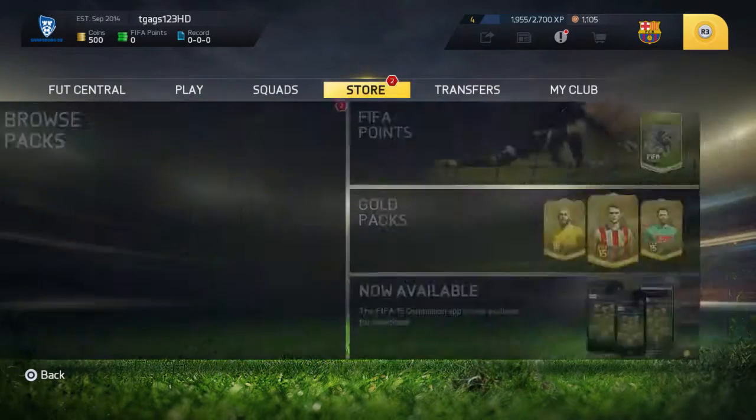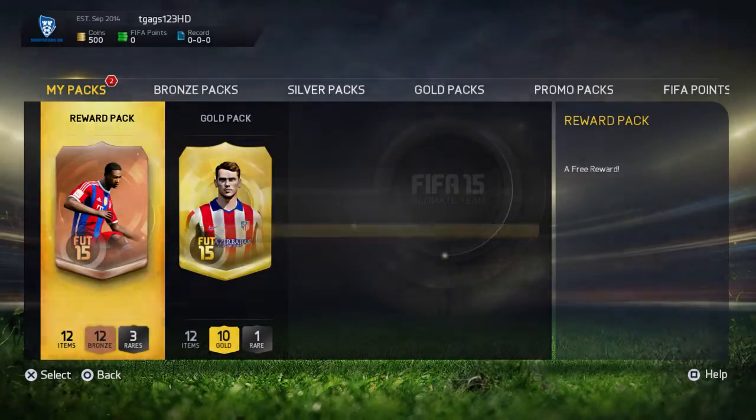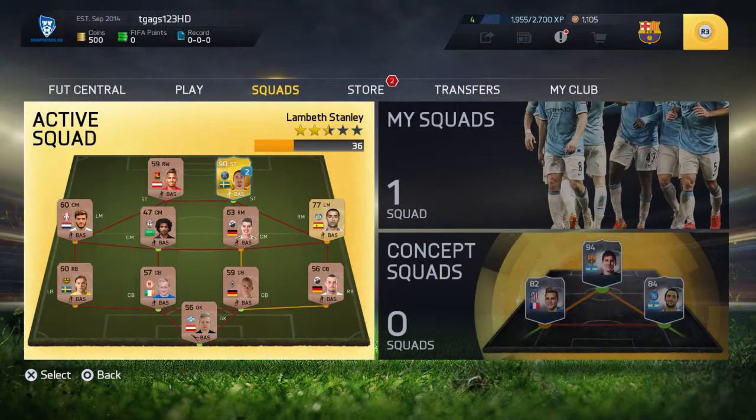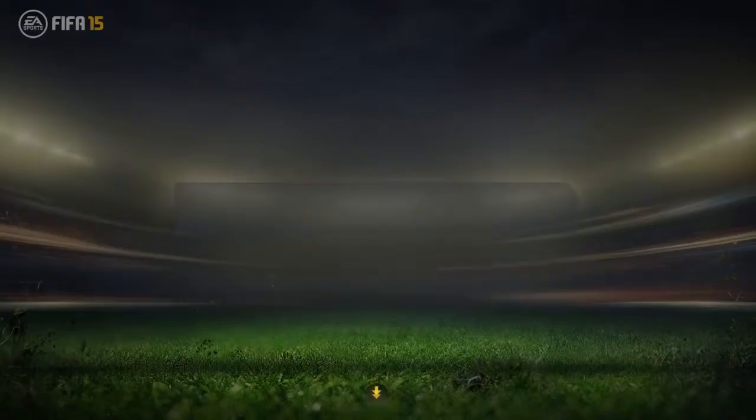I'll find out about the Messi a little later. I'm just going to crack open these two packs here. A reward pack — a free reward. 12 items, 12 rounds, 3 rares. Currently experiencing issues. Lovely. So I guess I'm not going to open these now. Someone on the EA forums recommended going out of Ultimate Team and back in, so I'm going to see if that works. What is this music? So weird.